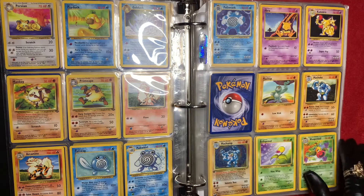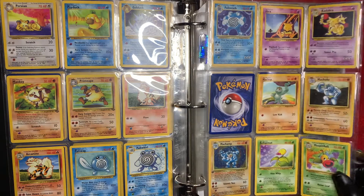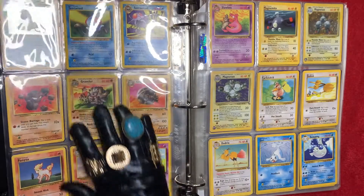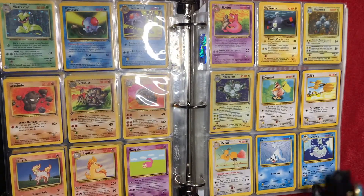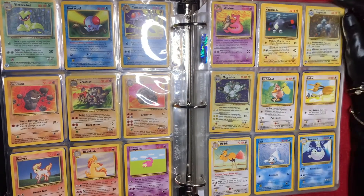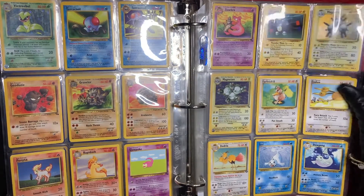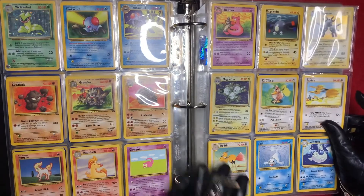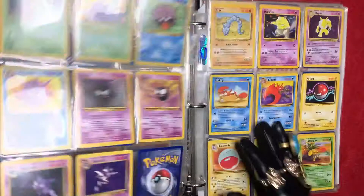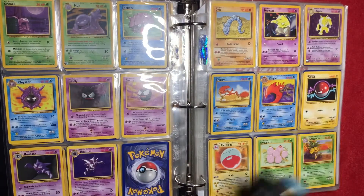I love Poliwrath, which I also have as a holographic card. I have a Machamp — it's a first edition holographic card. We have Victreebel, which is a plant Pokemon, and we have Magneton, which is an electric Pokemon. We also have the Magneton from the fossil deck, so that one's holographic as well.